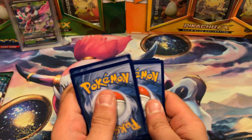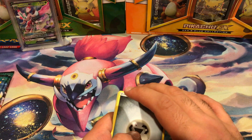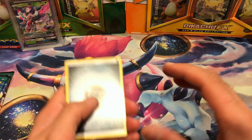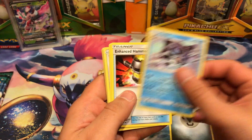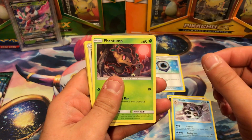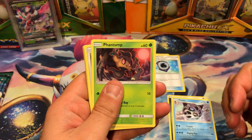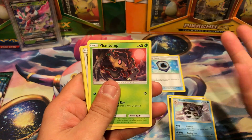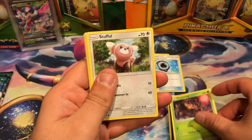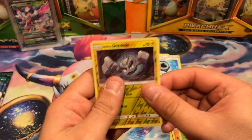And don't forget, currently there is a giveaway going on for four Rockruff promo codes, as well as a giveaway going on for 15 Guardians Rising Booster Pack codes for the online game. All you have to do is tweet me at VacantPokemon. Takes a second of your time. Say either Rock Rough or Guardians Rising — either one. You'll be entered to win. And this closes on the 15th of May 2017.